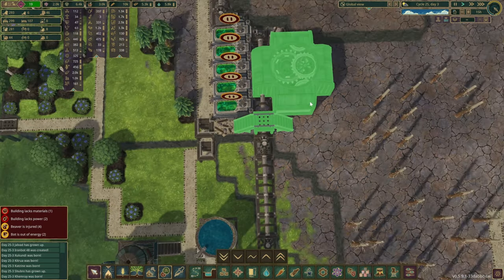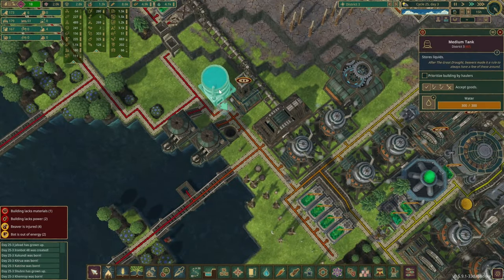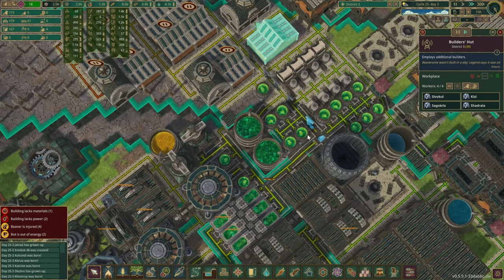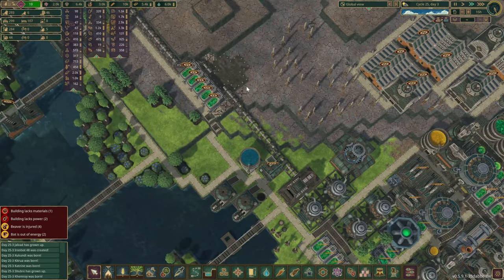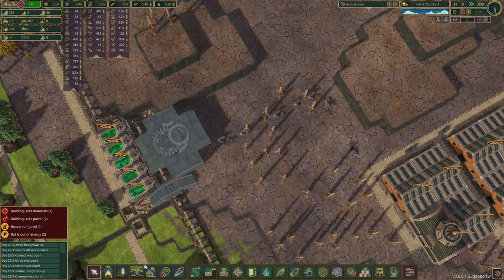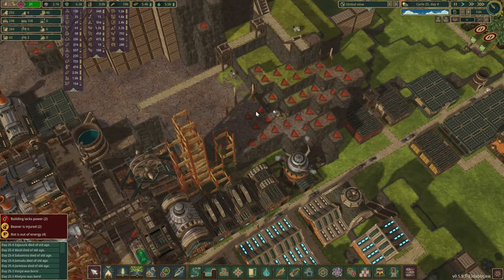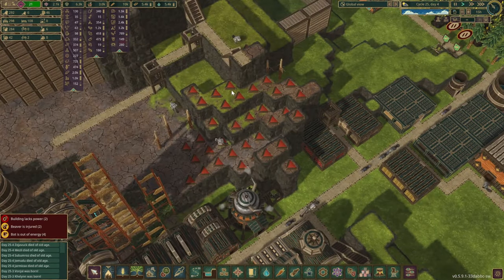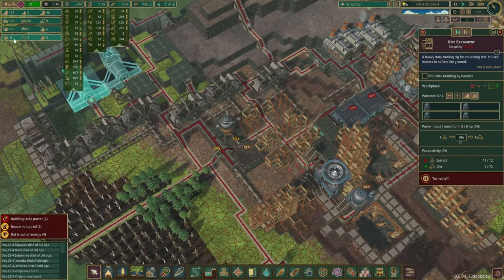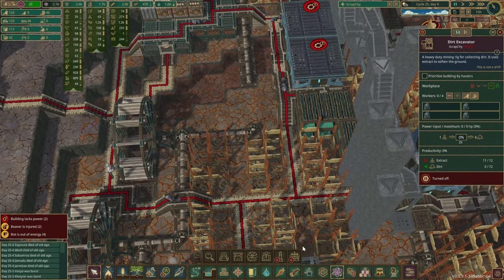I don't think they have anything else to do right now anyway, so we probably don't need to give it the highest priority, but it's good practice. We do have four spare beavers — they should have enough. Let's unpause one of them. We didn't even need to jump over, but in the future we can build maybe a couple more over here. So whilst they're doing nothing, they can probably take down a few of those trees as well.